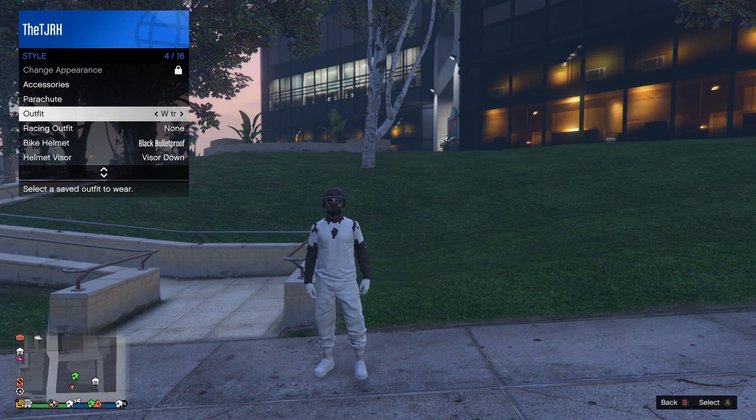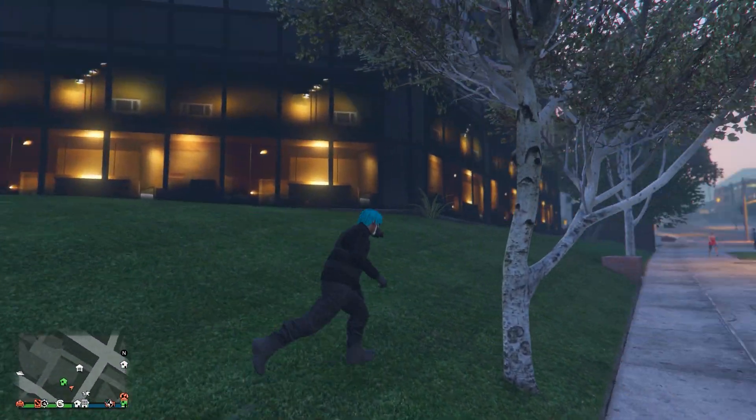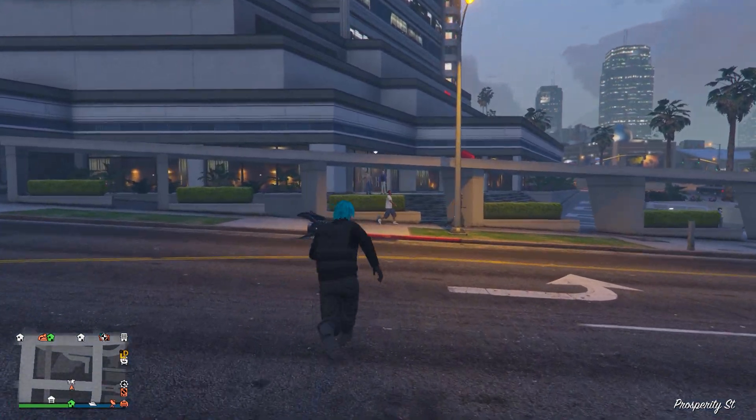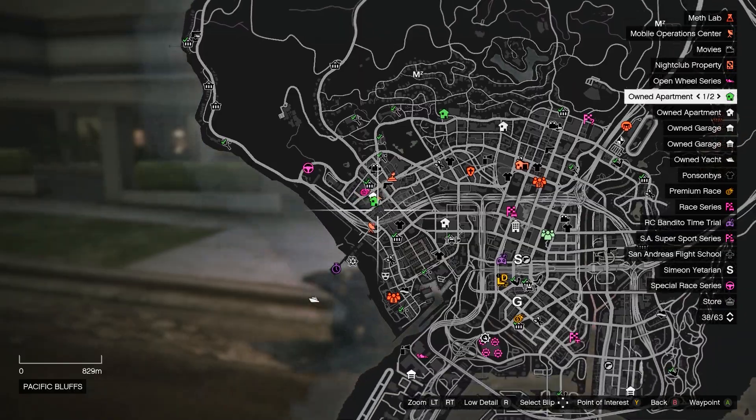When you're loading, open up your interaction menu, go to your style, go to outfits, and switch to the one you saved in the mission — you'll have the black joggers on the outfit. If you want to take off the shoes and top you'll see it's just the joggers. From here, let's get into making the outfit.